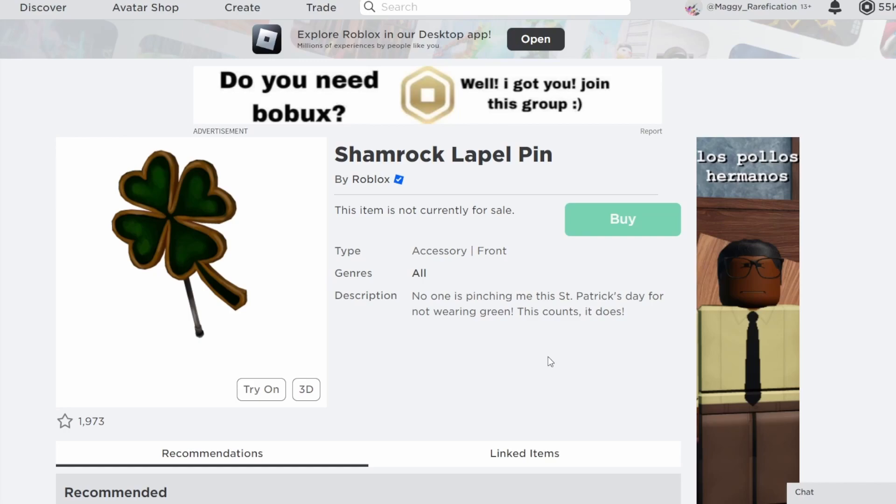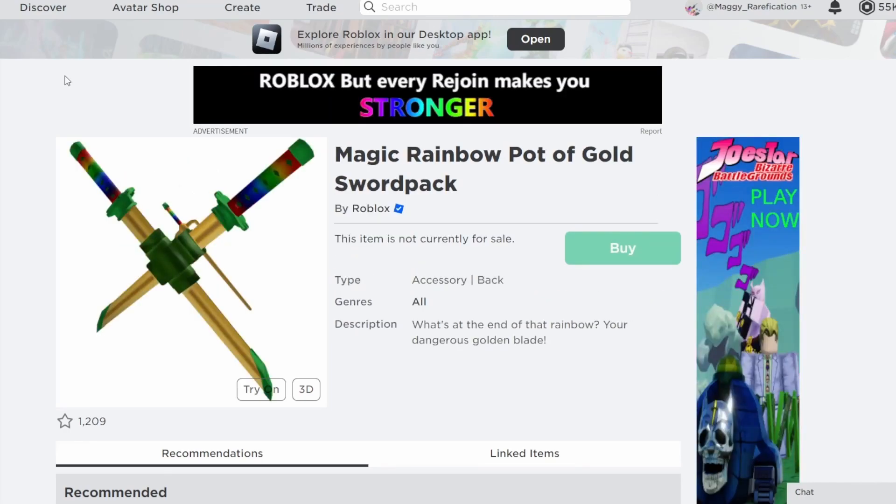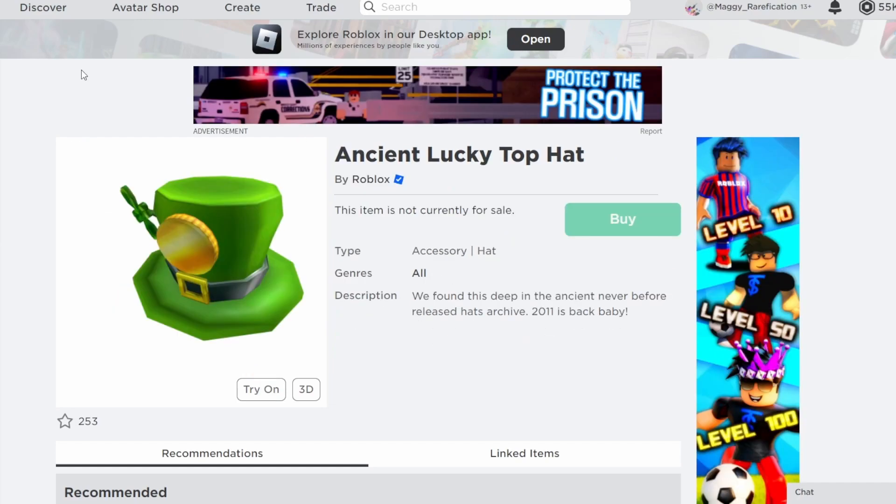Next is the Shamrock Level Pin — not a bad choice, as they have done a level pin in the past. They haven't done one in a while, so it's towards the bottom of the likely list, but it is here as an option. Similarly, the Magical Rainbow Pot of Gold Sword Pack is a nice themed St. Patrick's Day item. They haven't done a sword pack in a while, but it's definitely a pretty nice choice they could go with.